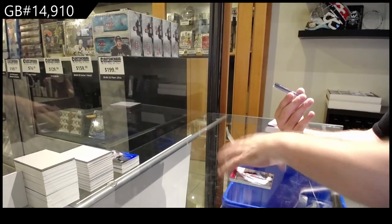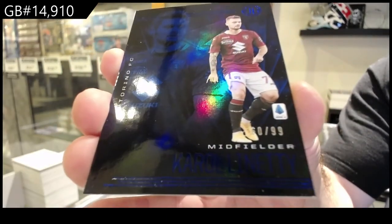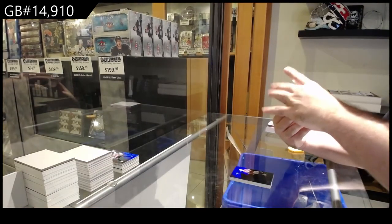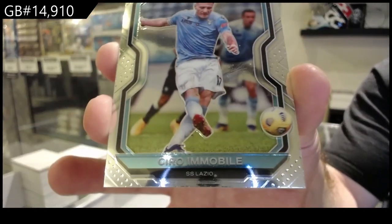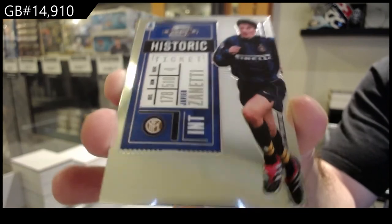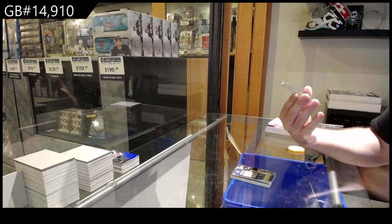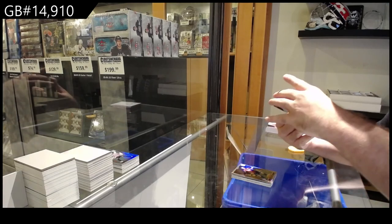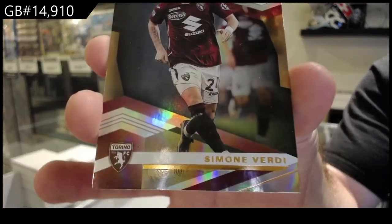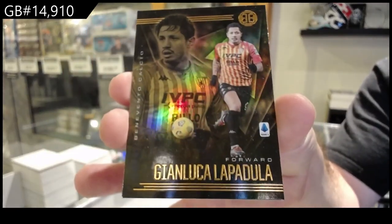We've got a 99 Blue of Linetti, L spot. Linetti. We've got a Prism of Immobile, so the I spot. Immobile Prism. Historic Ticket of Zanetti — Contenders Optic, Z spot. We've got a Certified Pandev, P spot. And we've got an Elite Verde — Simone Verde. And a Lapadula, so the L spot.